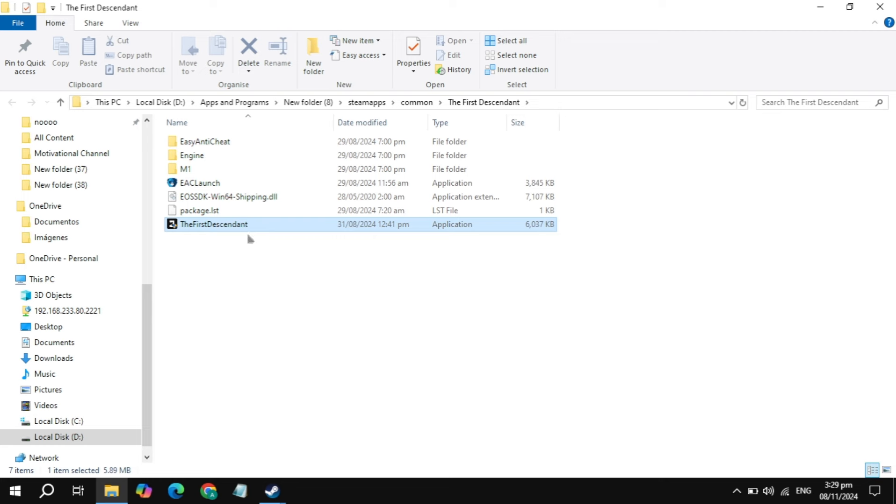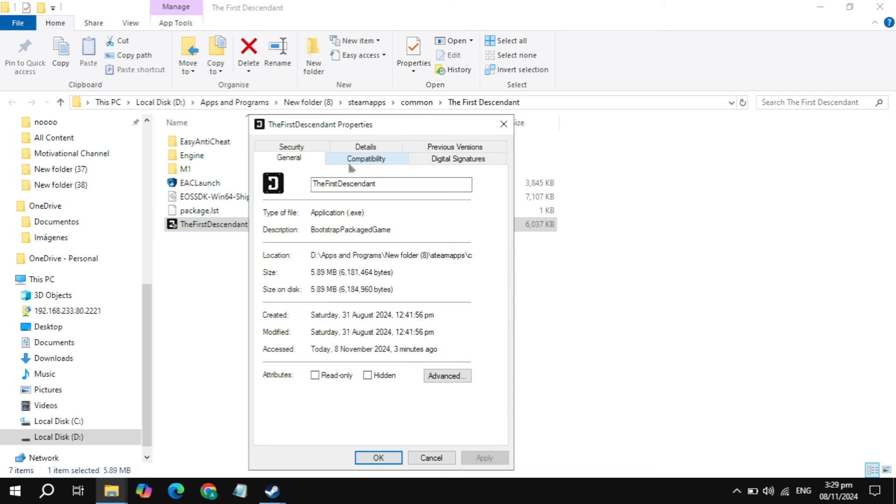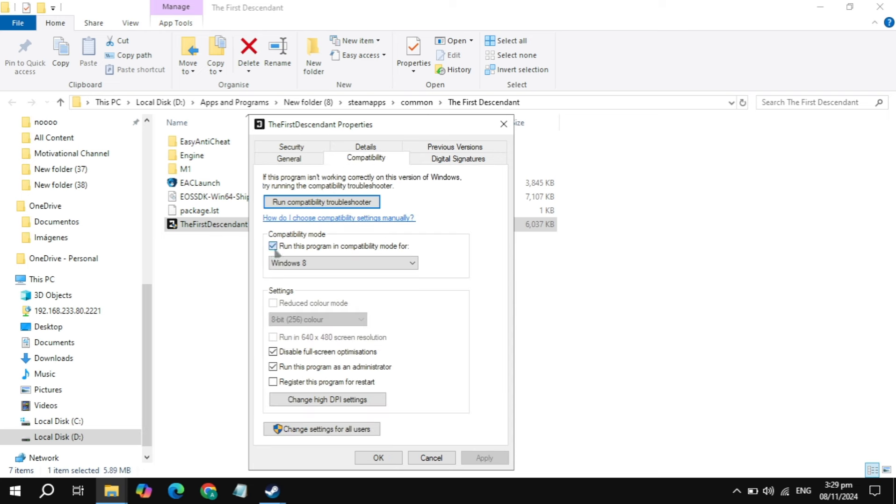Right-click on the game launcher and go to its properties. Click on the compatibility tab. Here, uncheck any checked boxes, then check the box to run as administrator. Click apply, launch the game, and check if the problem is fixed.